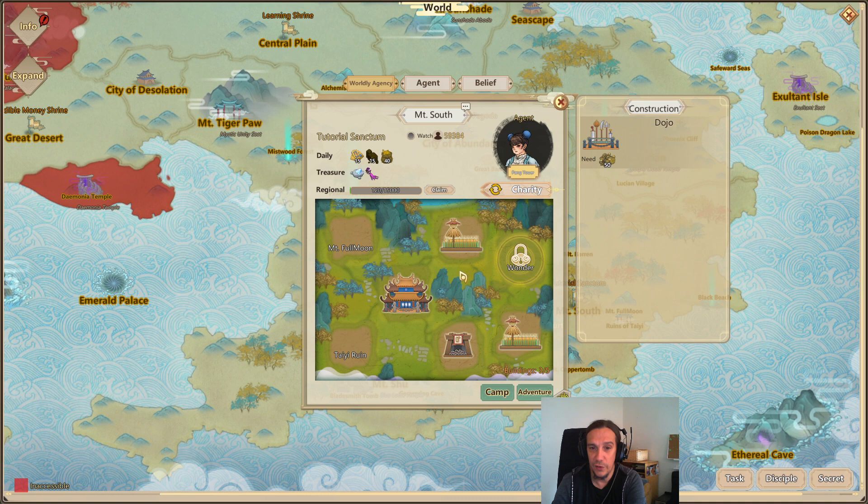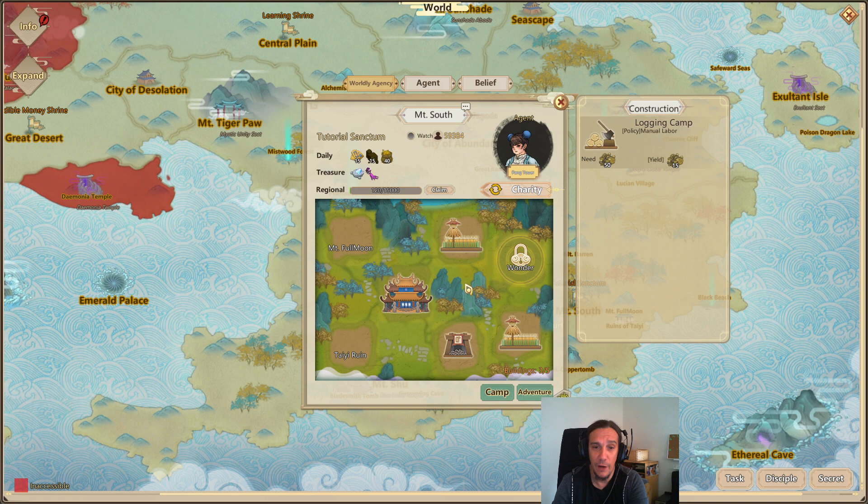Overall, these dojo constructions you can basically ignore them, because all this allows you is to send your disciples there and fight some random dudes. I haven't fully understood the functionality of the dojo - feel free to enlighten me. I personally found it very useless, so we're just going to construct a new logging camp instead.